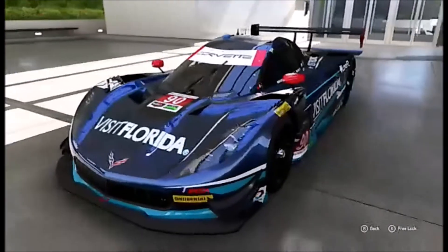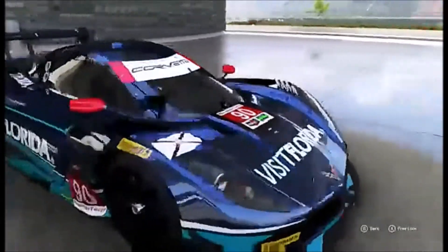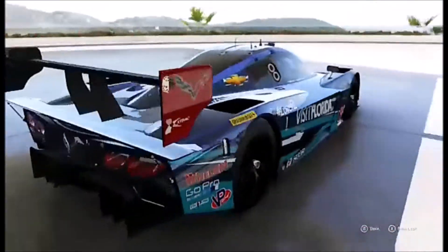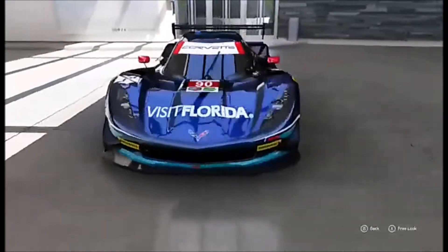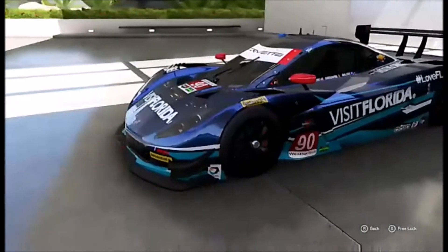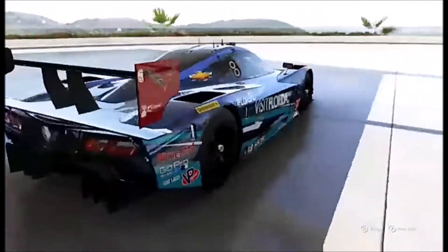This is the final class — the prototype class. I'll be showing two different types of prototypes because in real life it runs two different types. This is the Visit Florida Corvette DP. As you can see, it has a red number board, mirrors, wing lights, etc. The prototype cars are the fastest, best-handling cars on the track. They can reach about 190, even faster in the draft — an incredible piece of machinery.